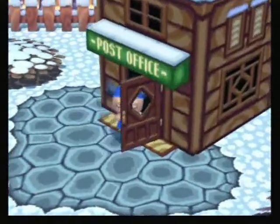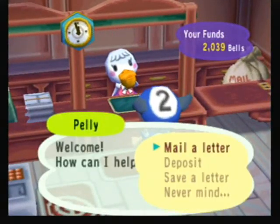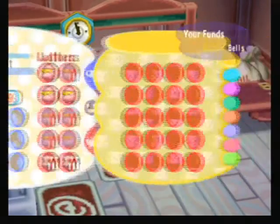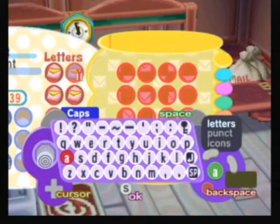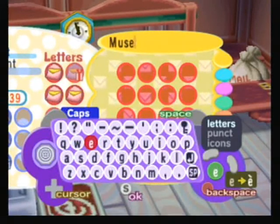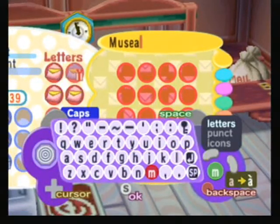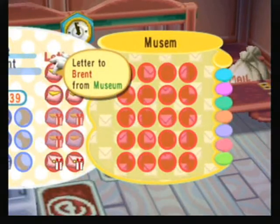We don't have a net — catch the bug — that's actually a bug. So what do we do? Can I help you? Save a letter. This is something that I do: save letters. This one is... Muse... I'm bad at spelling.